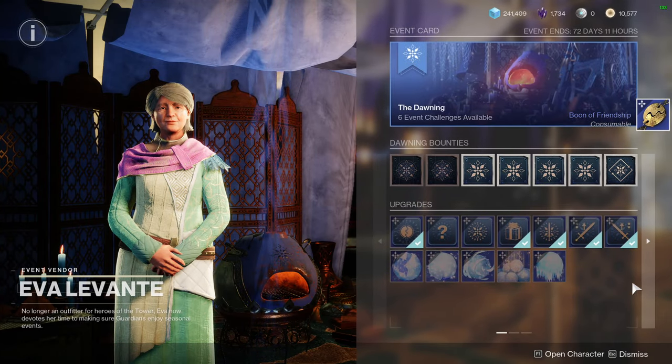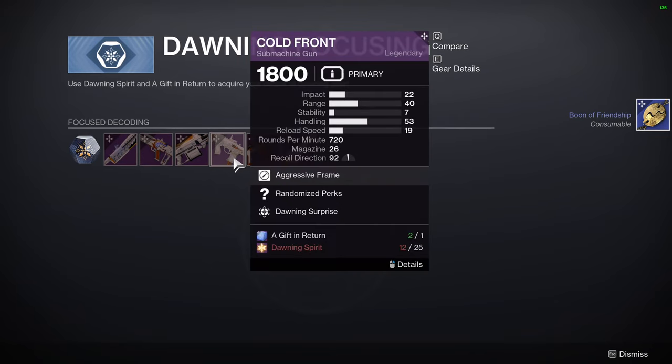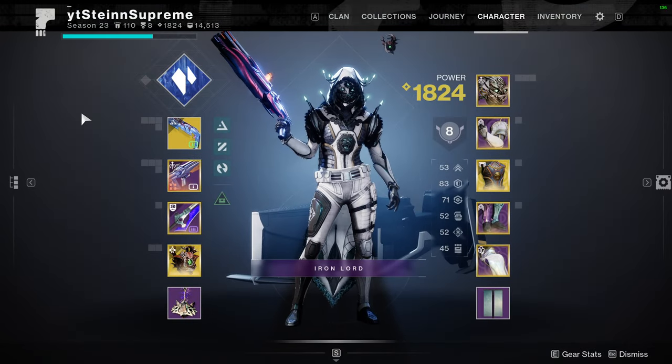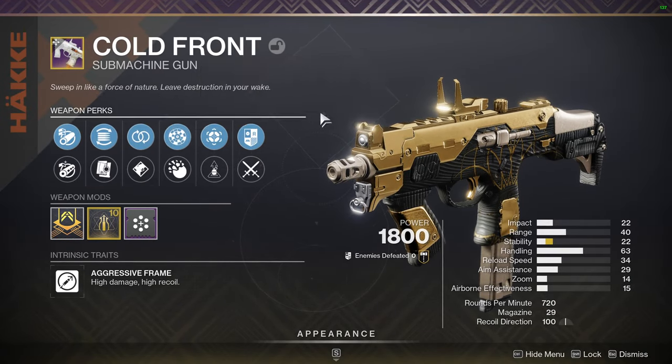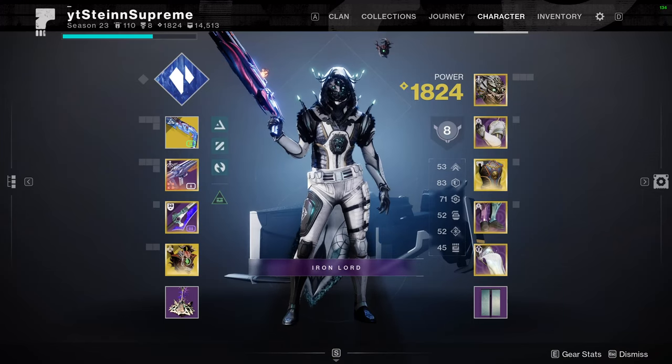With the Dawning 2023 well and truly underway, we have some reprised gear to look at. Not a lot here in the way of PvP, with the exception of maybe the SMG or the fusion rifle. Getting rolls this year is a decent grind — someone will have to tell me if it was like this last year, I didn't actually play it. We got a couple of rolls for the SMG, the best of them being Perpetual Motion and Rangefinder. Got pretty lucky on this drop, although Rangefinder isn't what it used to be.